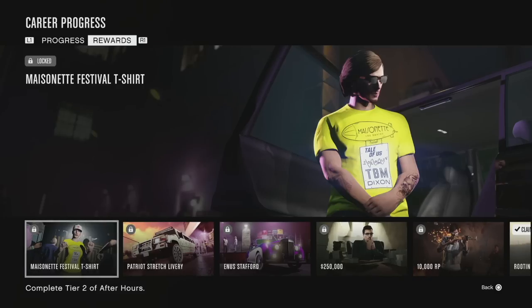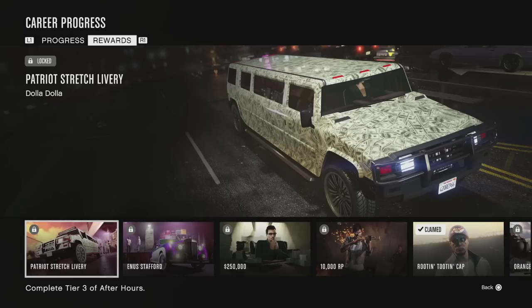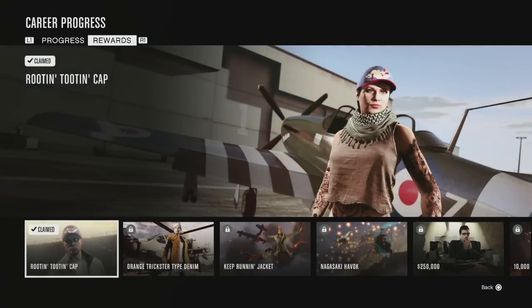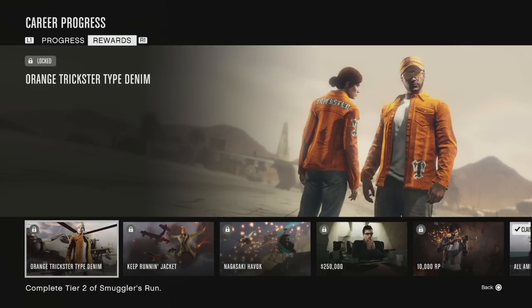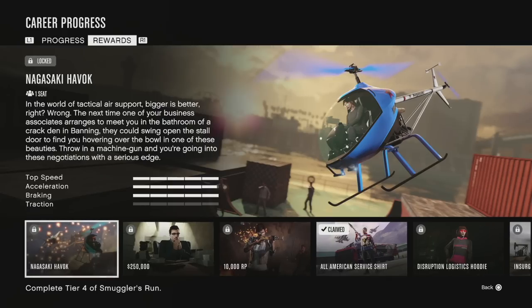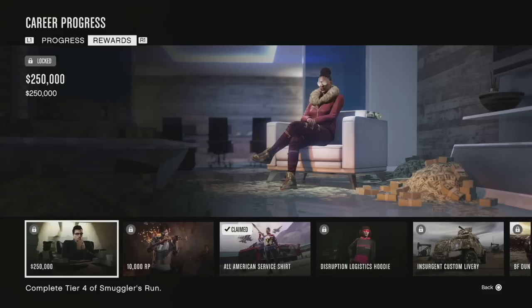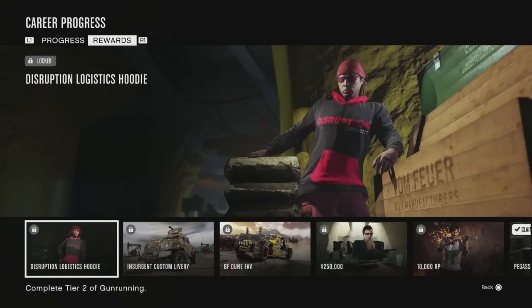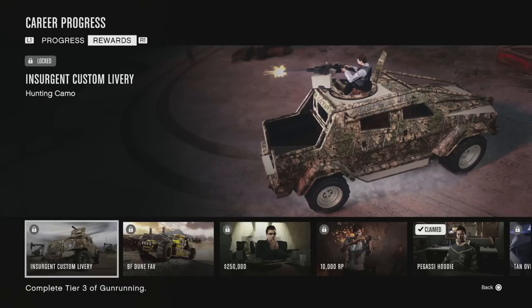For After Hours you get the Masonette cap, the Masonette Festival t-shirt, the Patriot Stretch livery Dolla Dolla, and the Anuss Stafford — another free car — plus $250,000 and 10,000 RP. For Smuggler's Run you get the Rootin' Tootin' cap, the Orange Trickster-type denim jacket, the Keep Running jacket, and the Nagasaki Havoc — a free aircraft — plus $250,000 and 10,000 RP. For Gun Running you get the All-American Service shirt, the Disruption Logistics hoodie, a free hunting camo Insurgent Custom livery, and the BF Dune FAV, plus $250,000 and 10,000 RP.